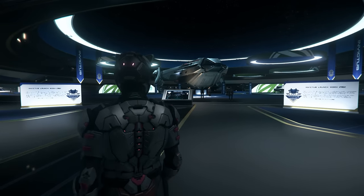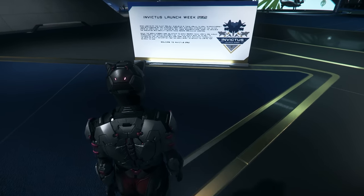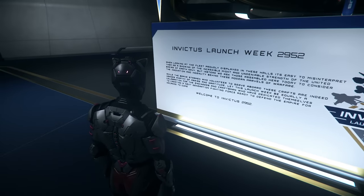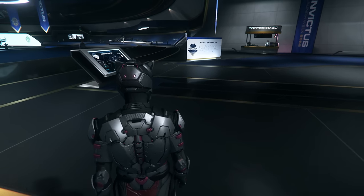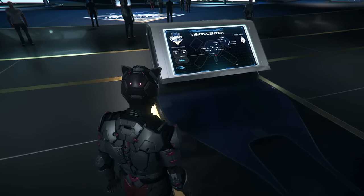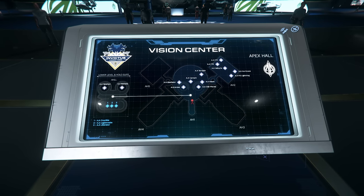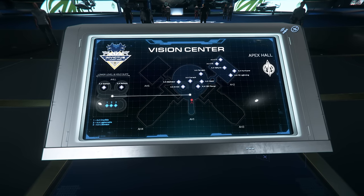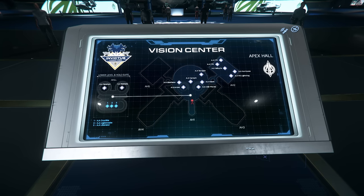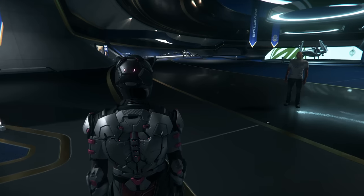Beyond 2022, they want to continue to iterate on server meshing. The second release, assumedly in 2023, will allow for a static mesh, a replication layer hybrid service, and four dedicated game servers to simulate the Stanton and Pyro systems. After this, they will start working on server dynamic meshing and Replication Layer v2, separating the replication layer into a horizontally scalable service. This will allow dedicated game server nodes to dynamically scale up and down, splitting the simulation into focused server-run zones as needed. They are anticipating Alpha 3.18 to require a much longer time in the Evocati and PTU phases due to the huge changes that persistent streaming makes to the game.